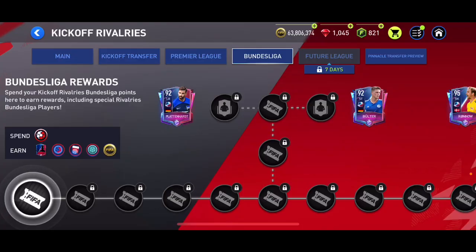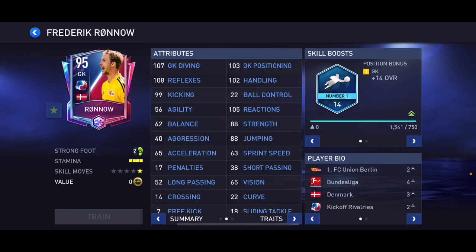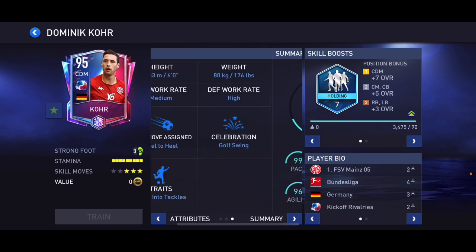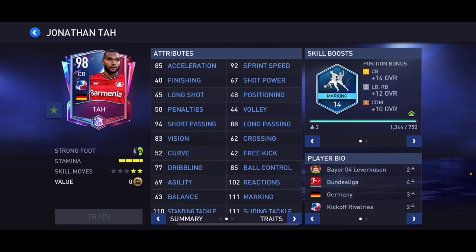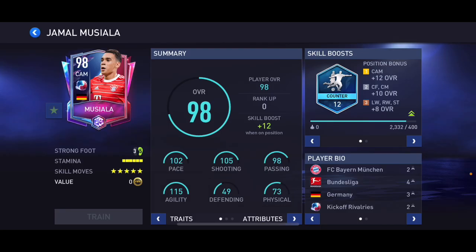Then we've got 92 overall Plattenhardt — not the best card, to be honest — and 92 overall Ulters. There's also 95 overall Ronov as a goalkeeper at six-foot-three — he might be good, we don't know yet. A 95 overall corner and 95 overall CDM who actually has a pretty decent card — six-foot, medium/high work rates. Then 98 overall Jonathan Tah — just a little bit slow, similar to Sule at six-foot-five, but defensively and physically quite good.